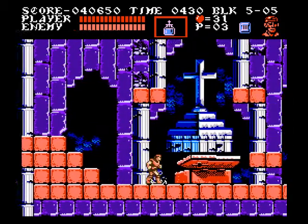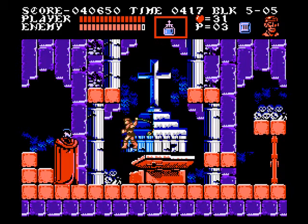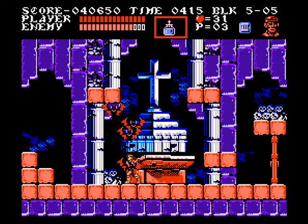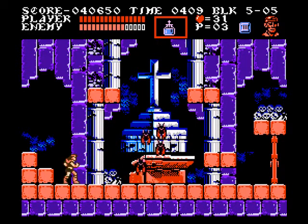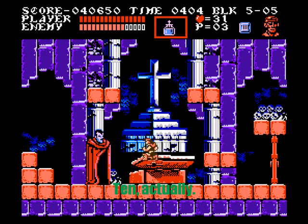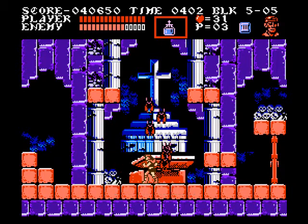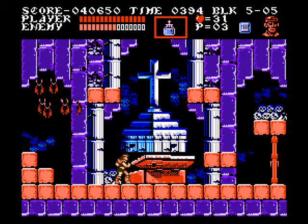Now we're moving on to Alucard himself. The main problem with him is that his fireballs can come out in such a way that you cannot dodge them sometimes. The most amount of hits I'd be able to take per pass is one, and he takes 11 hits to kill with the whip. I'm not doing very well against him, and that's saying a lot for how easy this guy is.